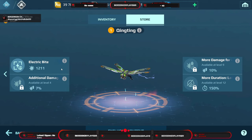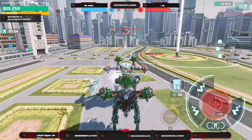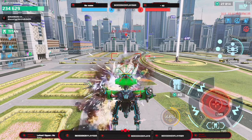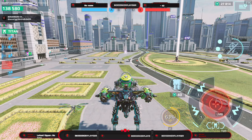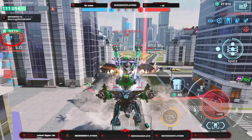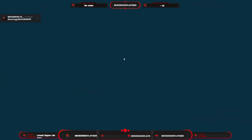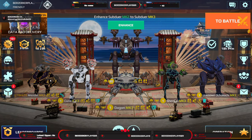Then we have the Queen Ting. Its electric bite deals 1,211 damage at 100 meters range every one second, lasting five seconds. It gives your robot plus seven percent damage and 10% additional damage if the opponent is locked down. It also applies lockdown for 150% more time — great on the new Shinlu robot with lockdown weapons.